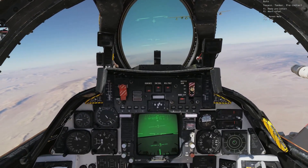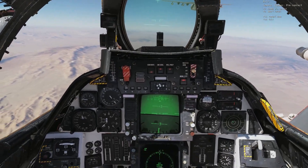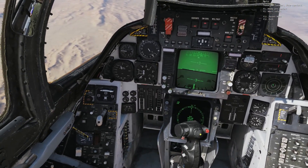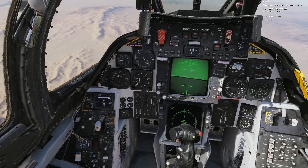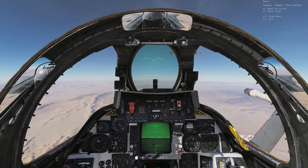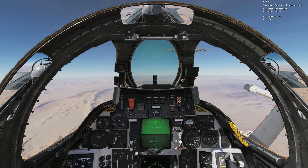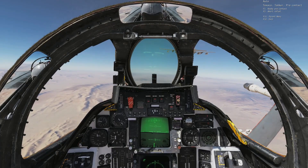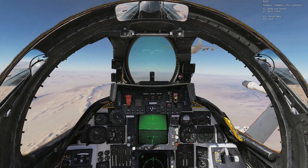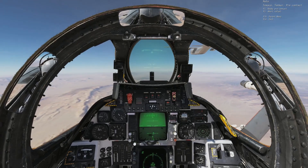I'm going to open my probe. Probe is open. And I'm going to make sure that if I'm carrying drop tanks I put the switch all the way up to 'Refuel All' — that means I'm going to refuel the drop tanks and all internal tanks of the Tomcat. Now with my probe out, I want to make sure my airplane is nicely trimmed out and steady.